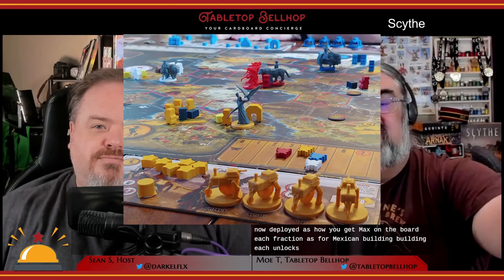Deploy is how you get mechs on the board. Each faction has four mechs they can build, and building each unlocks faction-specific powers. Mechs cost metal to build and are your main combat units, but are also great for transporting farmers and resources. Build all four of your mechs and you earn a star. The build action costs wood and lets you build one of your four buildings — monuments earn you popularity, mills produce resources, the mine lets you travel through tunnels, and the armory gives you power. Buildings give you control of an area, and building all of them earns you a star.